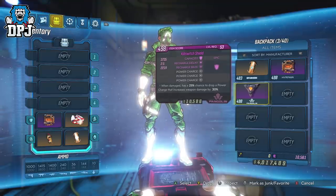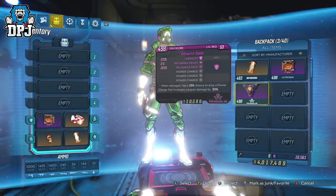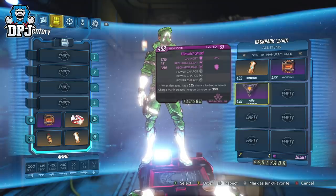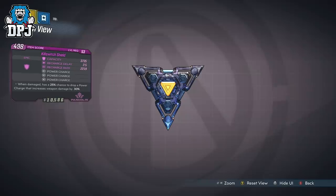Next up we have the Kill Switch shield, offering 3x the Power Charge prefix — one of the more powerful shields featured today. When damaged it has a 25% chance to drop a power charge that increases damage by 30%. These power charges do stack and you can stack up to 12 at once, meaning about 8 seconds of 300-plus damage output. This shield works better offering a constant damage buff rather than just trying to stack it, and it shines in places like the raid and Slaughter Shaft. There's a video on this linked in the description.